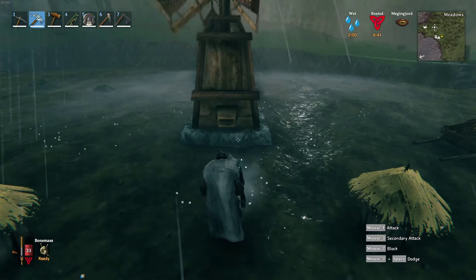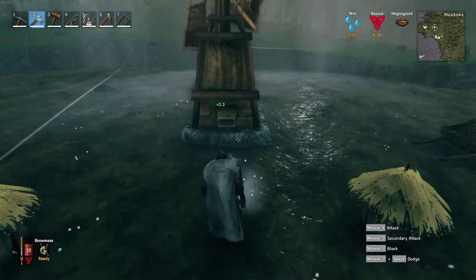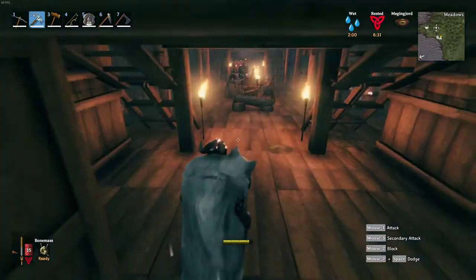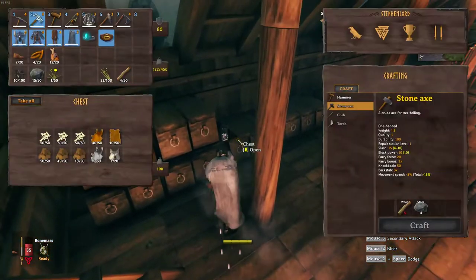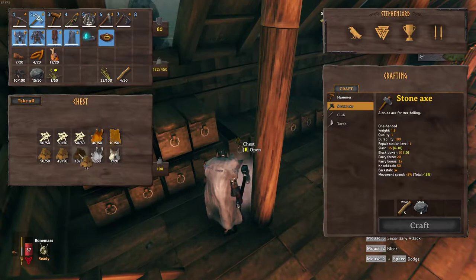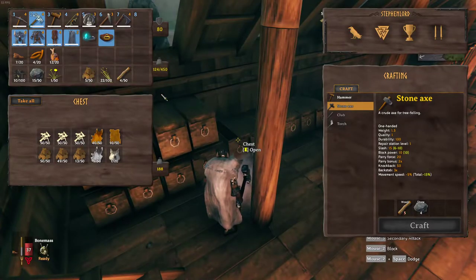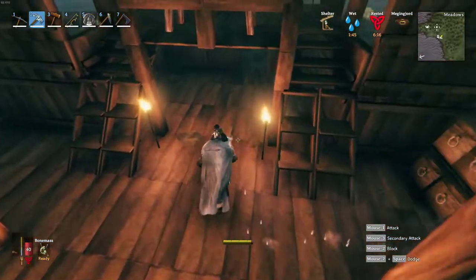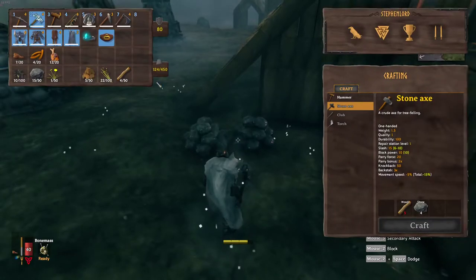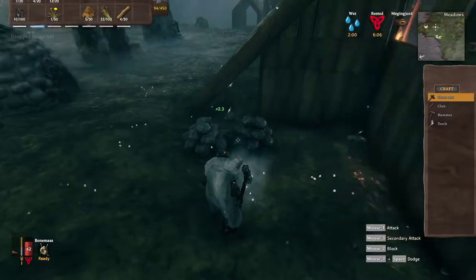We need fine wood times 20, iron nails times 10, and leather scrap. I have leather scrap — we only needed five. Just grab what you need right now. We don't need any stone, so let's get rid of that. Close that door — I don't want these brutes walking into my base and surprising me. It's definitely not something I want to have happen.